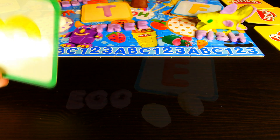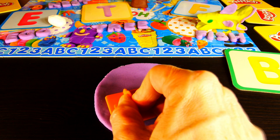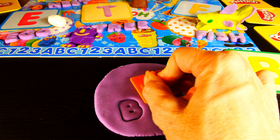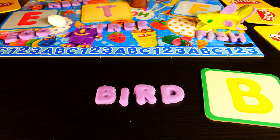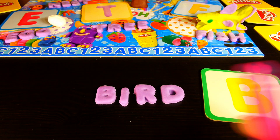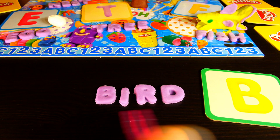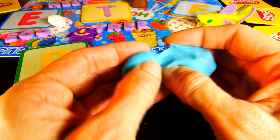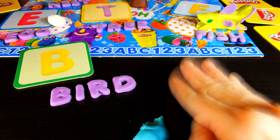The last letter card that I drew had the letter B on it. What can I build that starts with the letter B that goes with a tree, a nest, and eggs? Do you have any ideas? How about a bird? B-I-R-D. That spells bird. I'll use blue Play-Doh to make a blue bird and give him a little yellow beak.